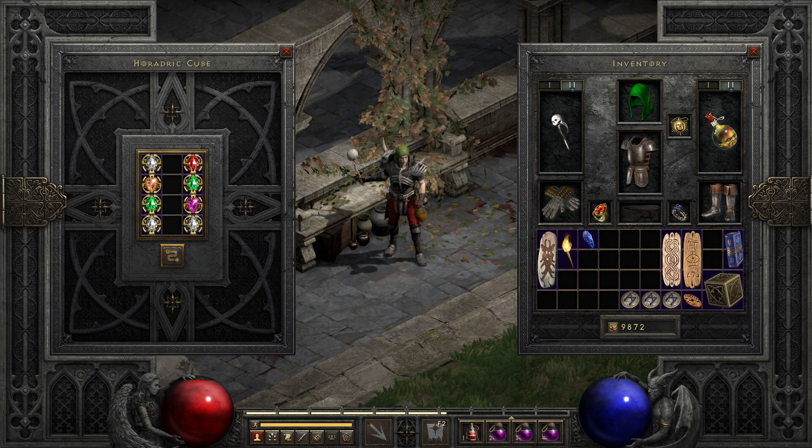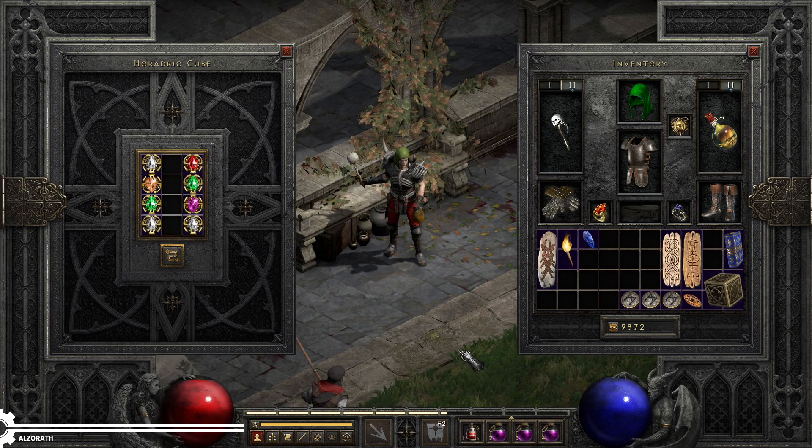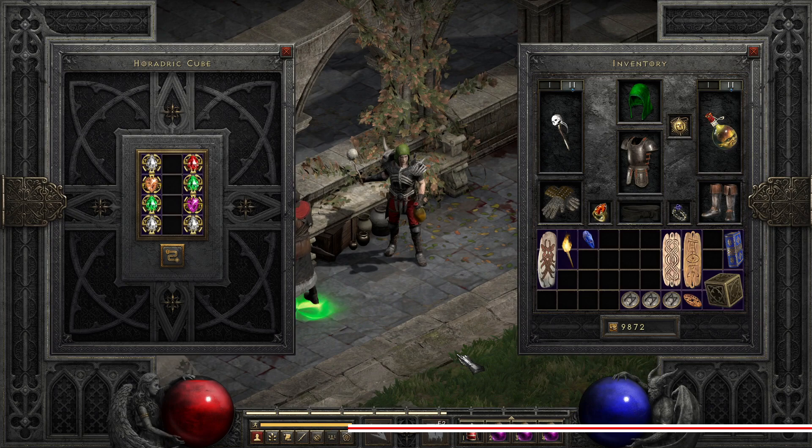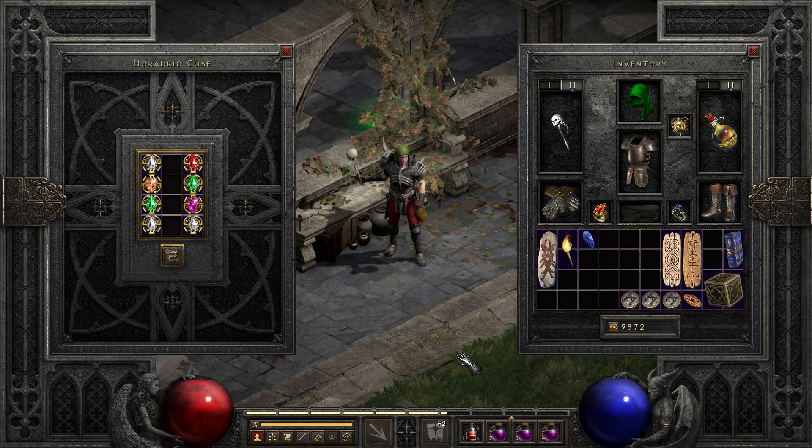In Diablo 2, most of the unique items you will find will be things your character wears, but if you're exceptionally lucky, or in the case of some of these items, able to farm certain enemies, you can gain access to different types of uniques. Today we're going to cover those, namely the 8 unique jewels and the 3 unique charms.